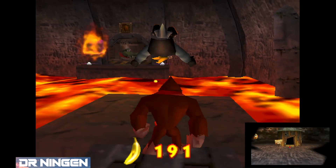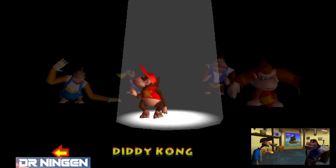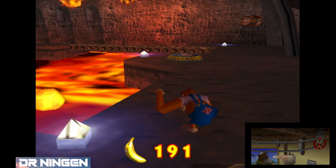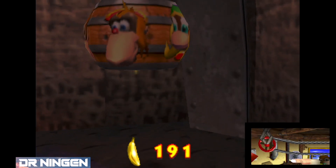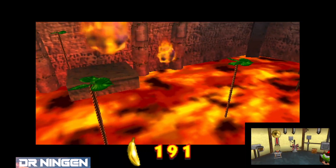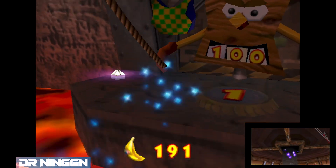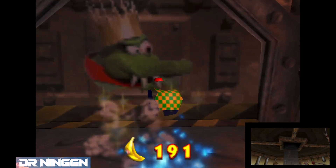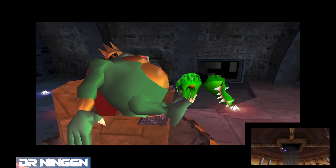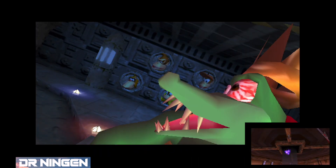We'll head in as Lanky, because it's easier with his arm thing. Actually, I need Chunky first to go across. I'll just go with Chunky anyway because I think there's a tag barrel as soon as you go in. It's a real business end of the game now — we've arrived!